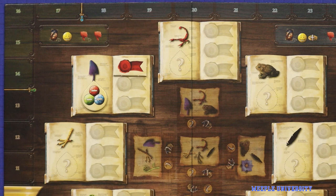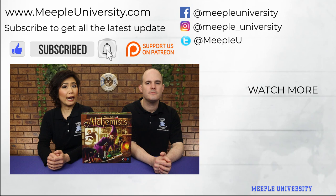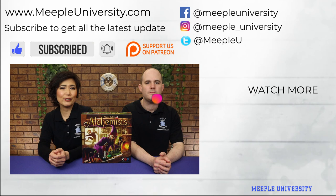And that's some tips for how to solve the logic puzzle in Alchemists. We hope you find this useful. If you enjoyed this video, please hit the like button and subscribe to us. You can also do that by hitting the meeple in the corner, and don't forget to hit the bell icon so you'll know when we have new and exciting videos. You can also follow me on Instagram for my board games journey. And finally, if you have any questions, comments, or feedback, please write them in the comments section below. See you in our next video!